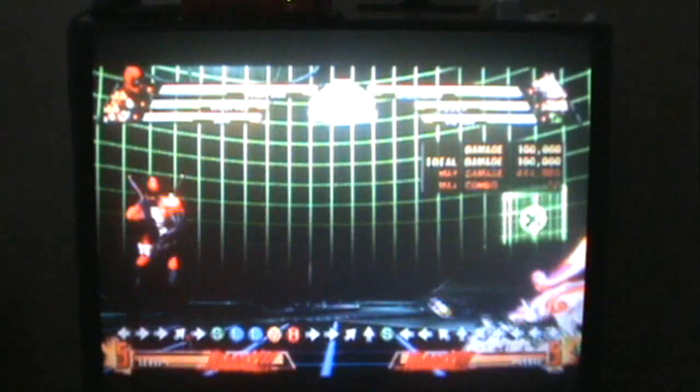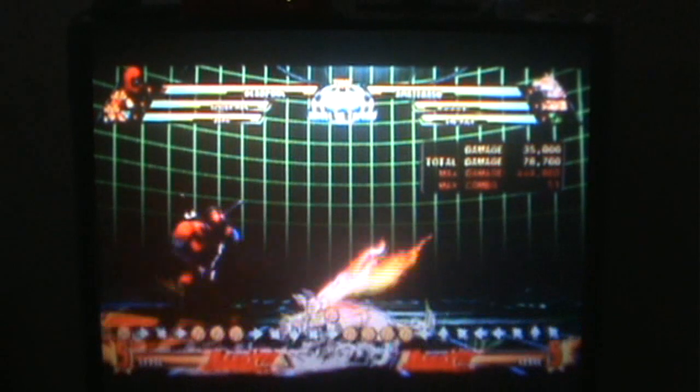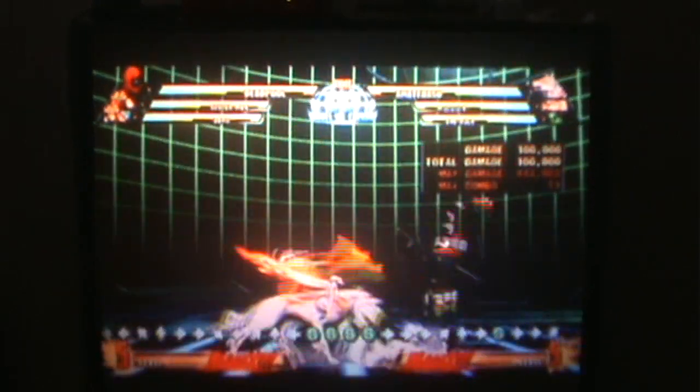Now I have to make this guy do something so I can show you this hyper combo. I set it to CPU very easy. Amaterasu is deciding to move and attack me — she attacked me but I'm in training mode so I don't get hurt. The combo I want to show you for Deadpool — the coolest hyper combo in the game — is called Fourth Wall Crisis. It's a level three hyper combo, meaning it needs at least three levels of the hyper combo bar. The input is forward, down, then down-forward plus any two attack buttons.